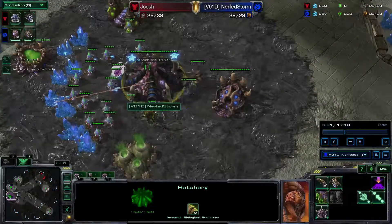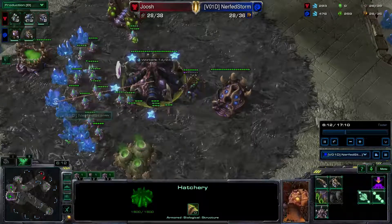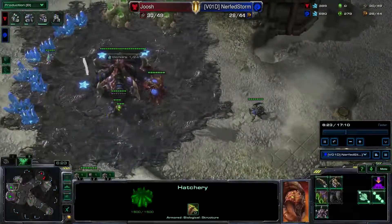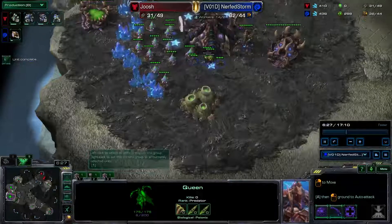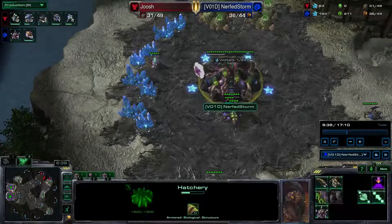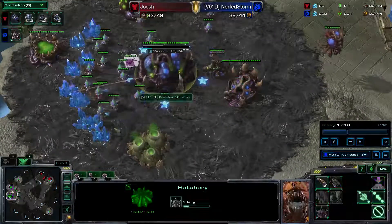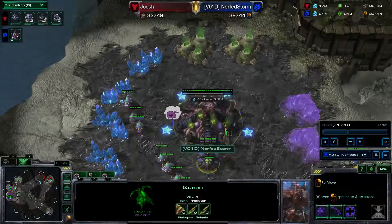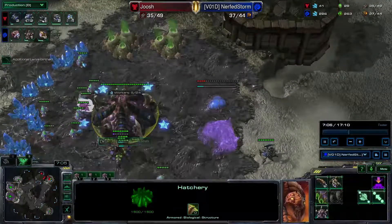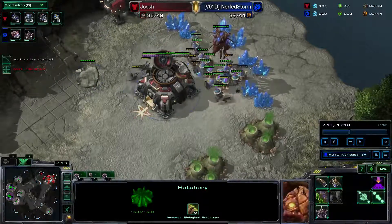You only built one queen in the main. In ZVT, I tend to go for at least three queens, if not four. Four queens is definitely optimal because if your opponent goes for really quick hellions, it's going to be a lot easier to defend with more queens. Usually what I'll do is get my first queen out — it usually pops out a little bit after the natural finishes — inject, build another queen, and then send that queen down to the natural. Meanwhile, also build another queen at your natural. That way two queens are down at your natural and one is up in the main to inject. Get in here with a handful of lings, all good and well.